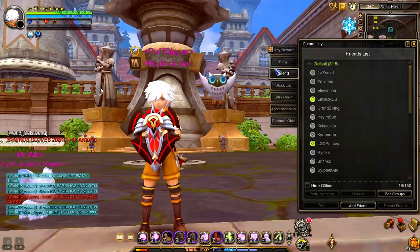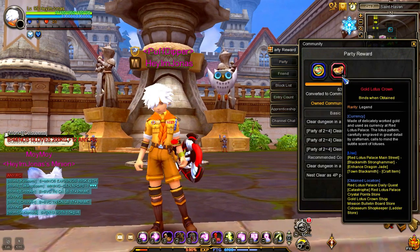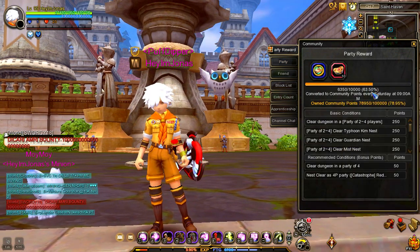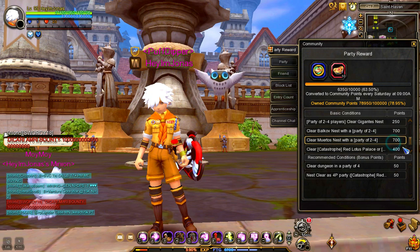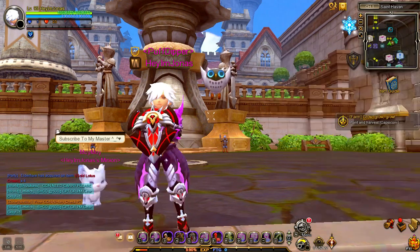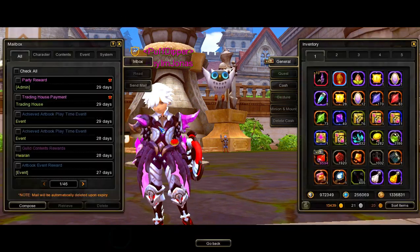The fifth source of Gold Lotus Crown is from the party reward. You can get 10 Gold Lotus Crowns when you fill up the party reward gauge to 100% by clearing a dungeon or nest in a party of 2–4 players, or clearing Raid Nest in a party of 5–8 players. Once you fill the party reward gauge to 100%, the reward will automatically be sent in the mail.